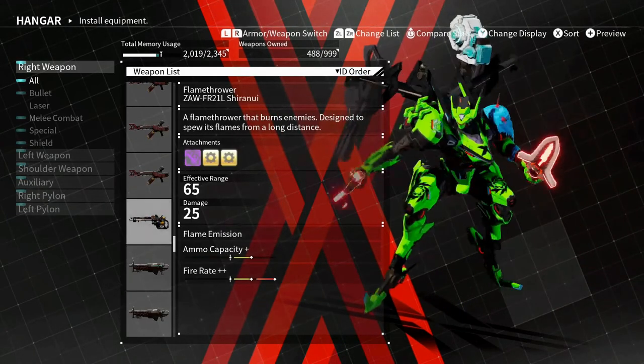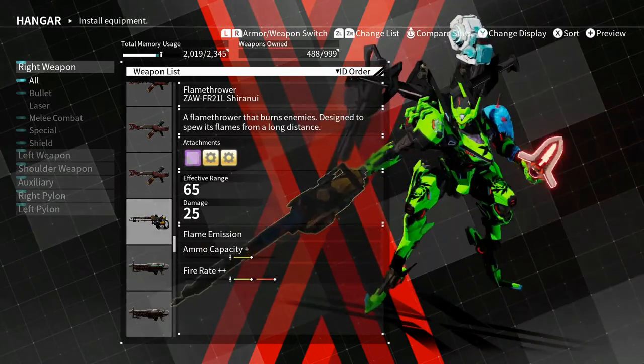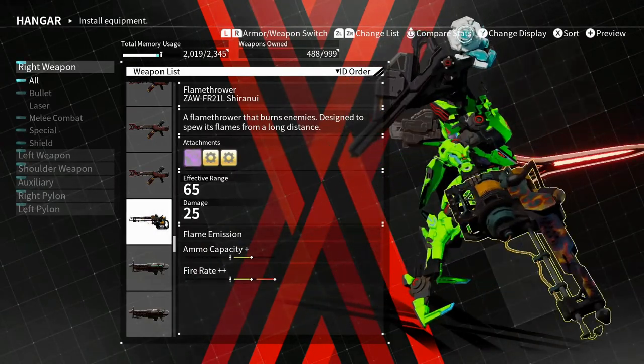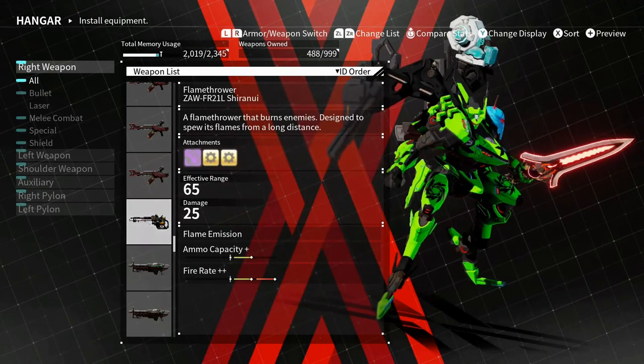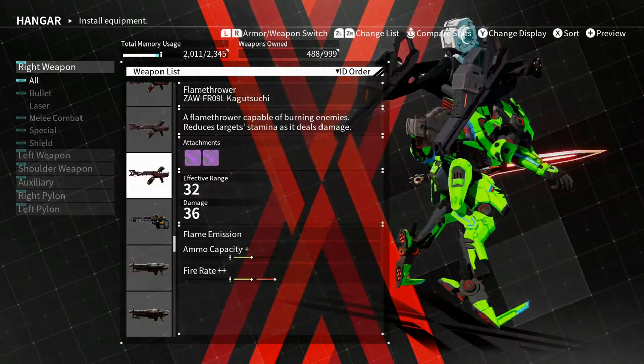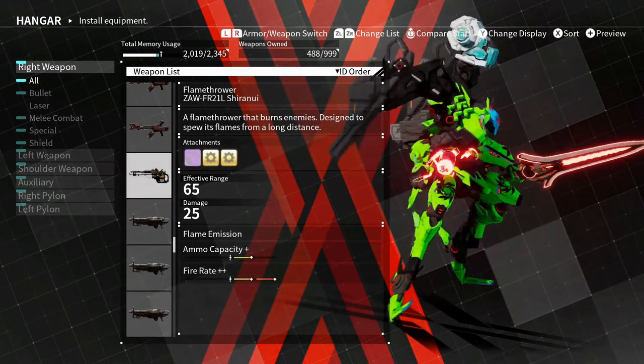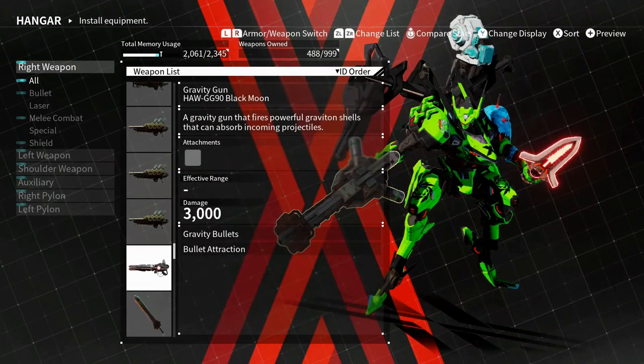The new flamethrower — the Shirini — has double the range of the other ones, so maybe it's pretty dope. The Bloodsucker I like too.